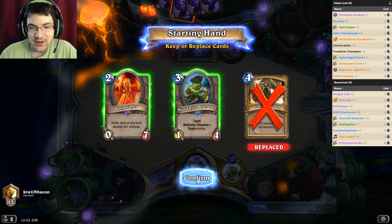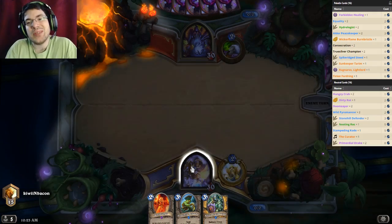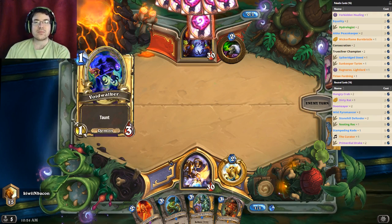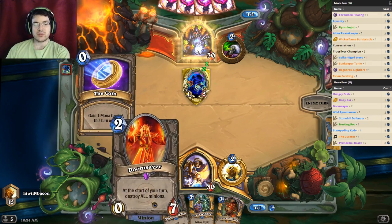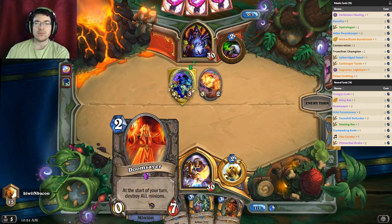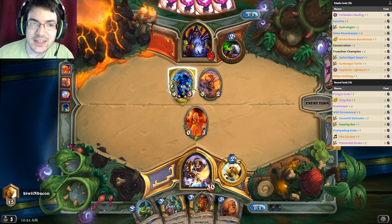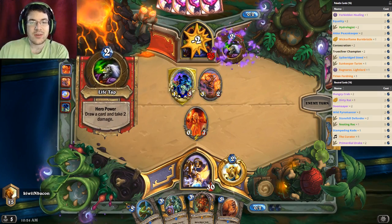Not that many Warlocks on the ladder, that is for sure. This hand is pretty weak but we'll see what we can do here. There are a lot of three-drops, that's for sure. He's playing Zoo, so I think I'll just Doomsayer. The good question is: can he kill Doomsayer? Because if he can, it kind of sucks, but if he can't, this puts us in a really good position. Okay — he can't.